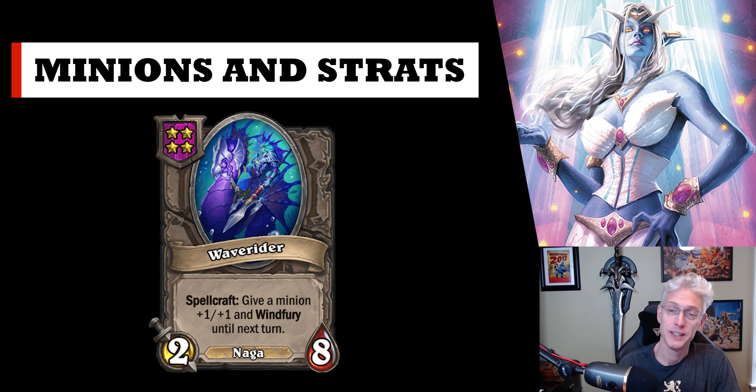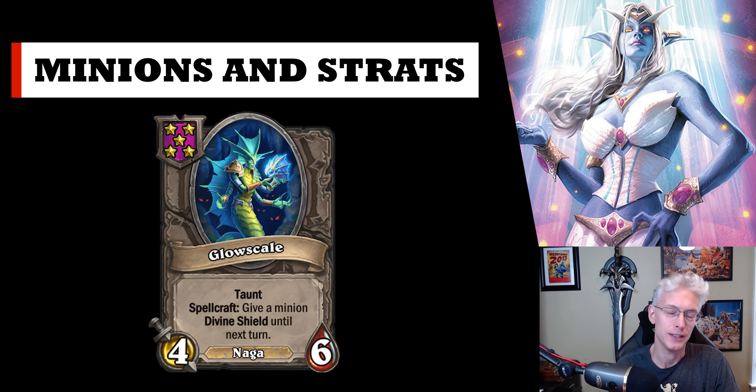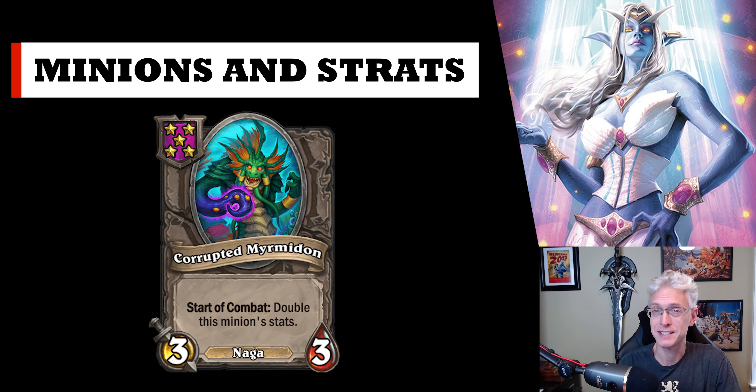Wave Rider — the ability to give wind fury to your minions is pretty good, so consider keeping one spot for it. Glow Scale gives targeted divine shield to any minion you want — bump with something small, put your giant wind fury unit in slot two, give it divine shield, it's going to wreck most everything. Corrupted Myrmidon is all about stats — it keeps getting bigger with your Athices, blood gems, or whatever you buff it with, multiplying its health and attack. Every turn it gets double its baseline, and if you triple it, triple. It's a monster and a cornerstone unit of most Naga boards.